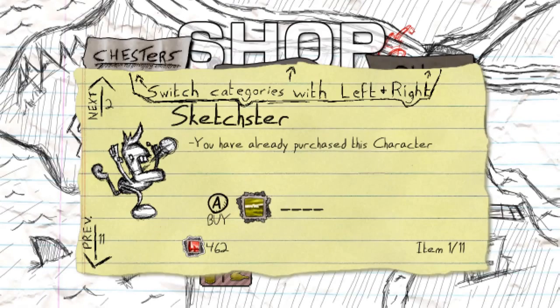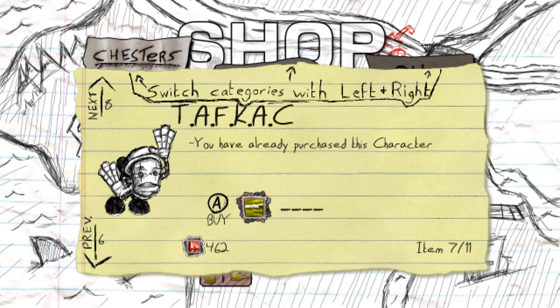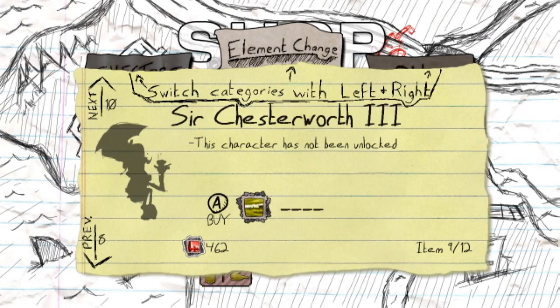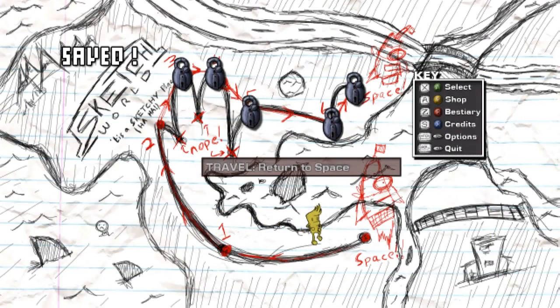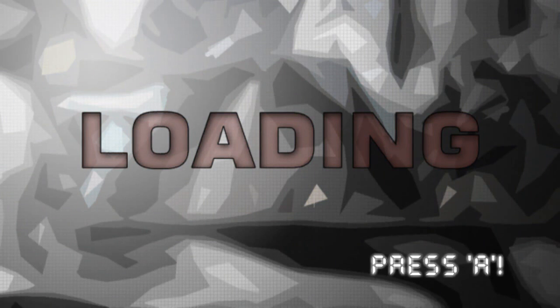Let me show you something. You collect stamps in the game and you unlock different Chesters — different characters that have different elements. So there's a lot of different unlockables with game element changes for all the characters. There's over 50 boards to it.